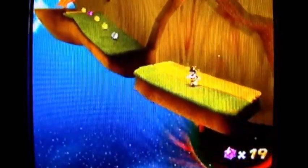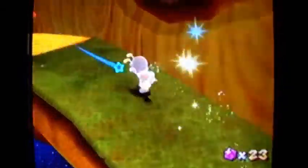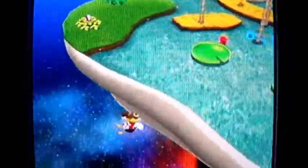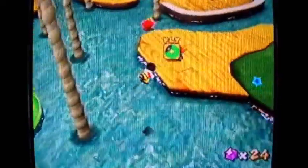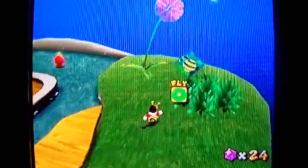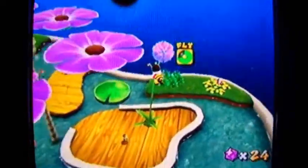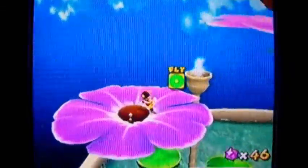I just jumped off the critter's head — I forgot you could do that to gain height as bee Mario. If you're flying and you jump on an enemy's head, you can gain height, as I just showed you. Continuing on through this galaxy, grab onto this thing and then fly up to these dandelion-like flowers. They propel you into the air just like a vine would if you shook it.